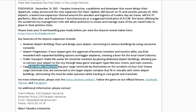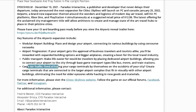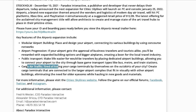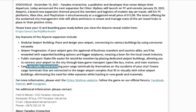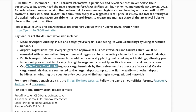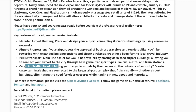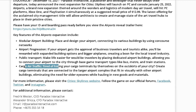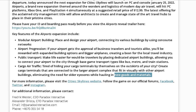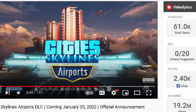For cargo air traffic: tired of hiding your cargo terminals by themselves on the outskirts? You can create a cargo terminal connected to a large airport complex. My guess is that's going to be like a FedEx facility — a larger cargo airport where your cargo planes land and then connect to cargo operations, with more buildings to help get goods in and out of the city. It also mentions new goods and materials, though I'm not sure what those are.